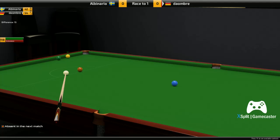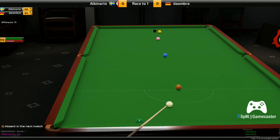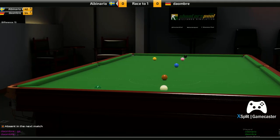He tried to play safe and that hasn't worked out too well. Da Ombre can pot the yellow but that's not going to be much good because he can't get on the green, so there's 12 points in it. He's played to safety and that looks pretty good. Albanario's in trouble here - there's a danger of leaving the free ball if he goes with pace. He just wants to brush the yellow. He's caught the edge of it and that's an excellent safety - he's left Da Ombre in trouble.